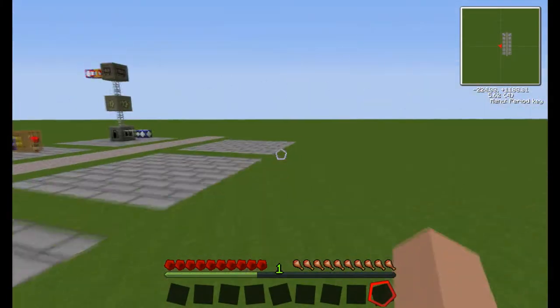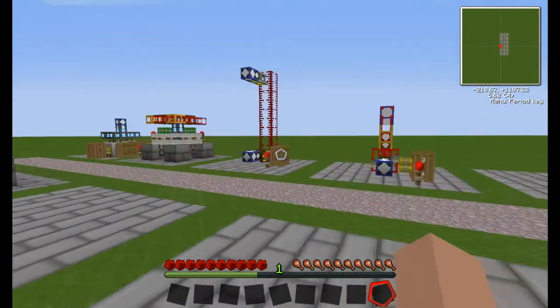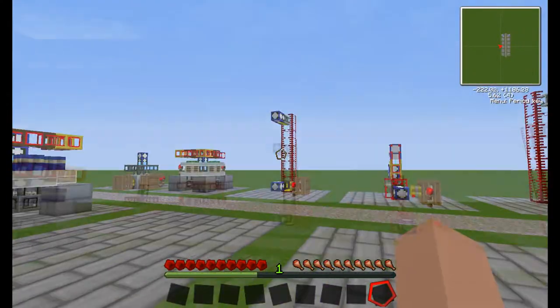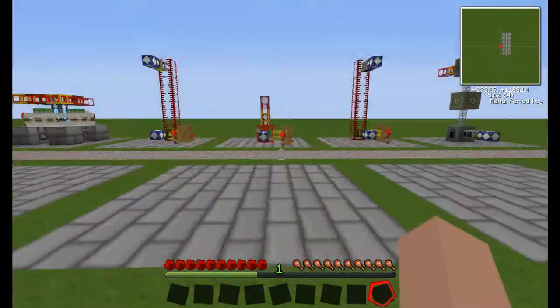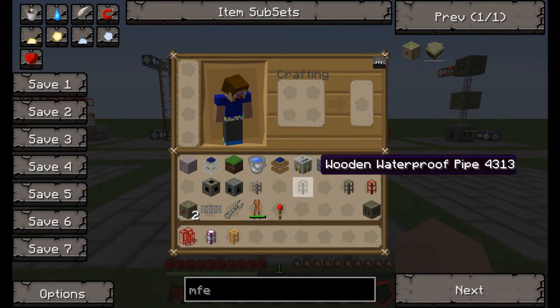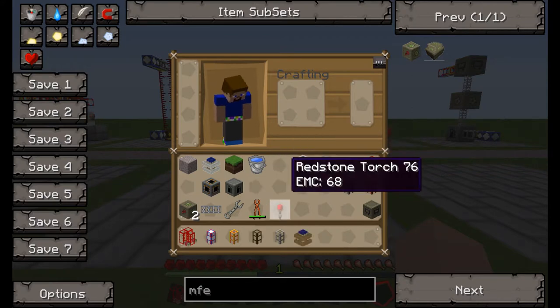As I do the series I'll do more and more of this, and each time I'll use a new world so you can see how everything is built. We're going to need a refinery, a power supply for it, a wooden waterproof pipe to suck oil out, stone pipes to transport it, a redstone engine, a redstone torch, and a waterproof pipe — I believe that's it.